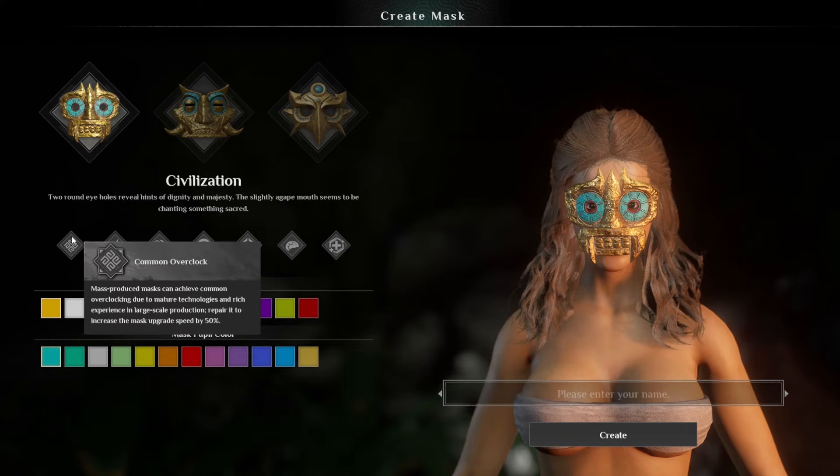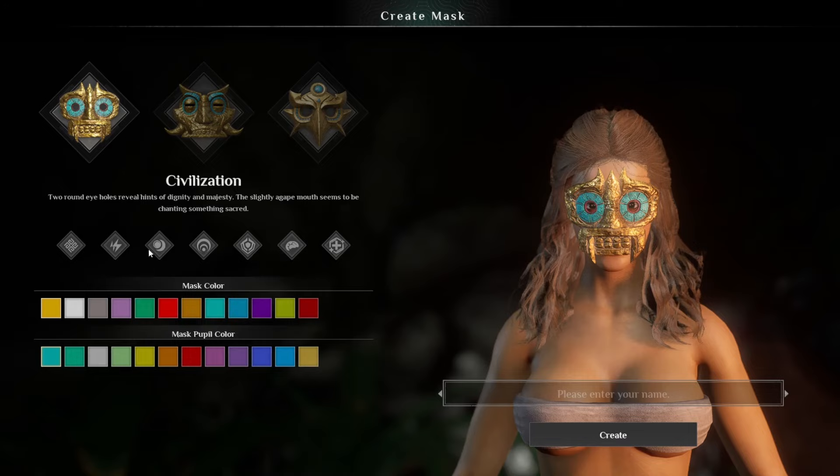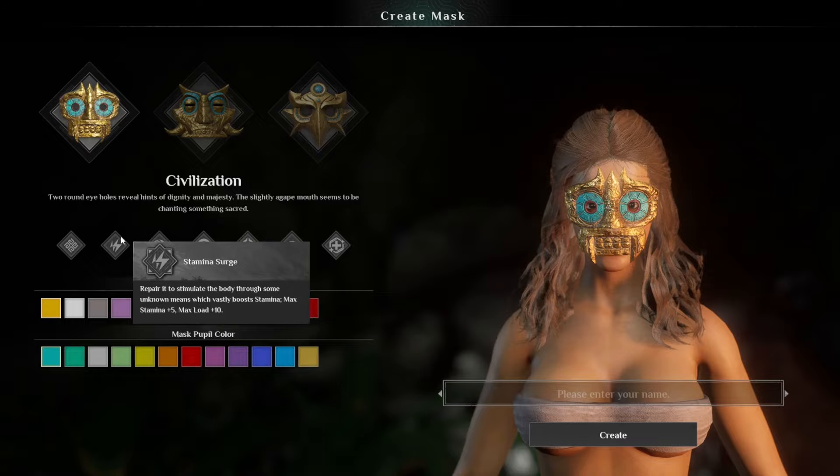Note that the common Overclock perk is shared across all of these — there is not a different one — so we're only looking at the unique perks. We're going to start with the Civilization mask, our healer mask, and our first perk is Stamina Surge.